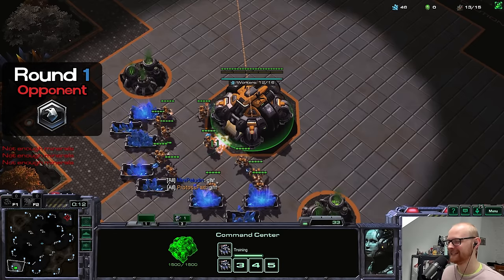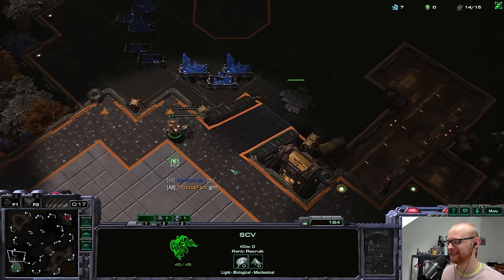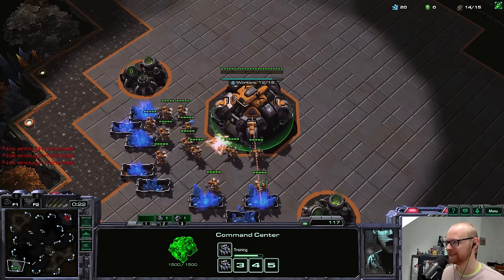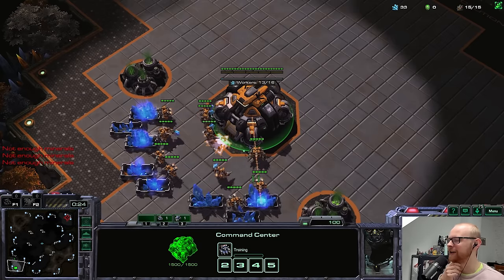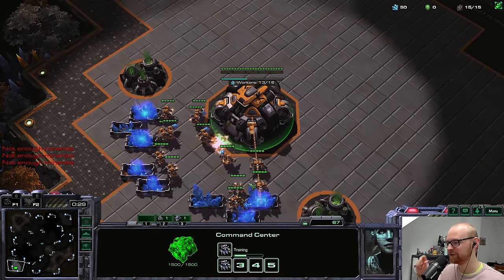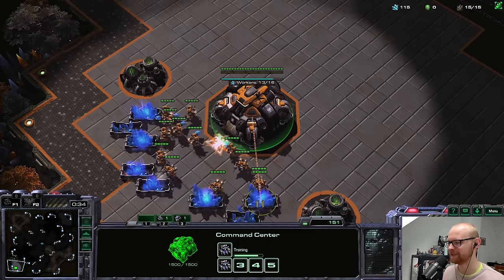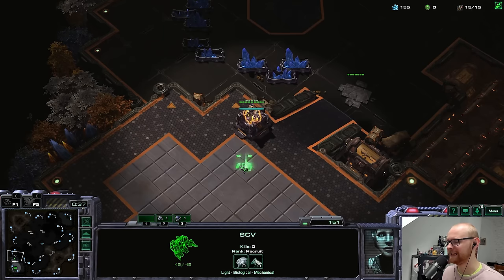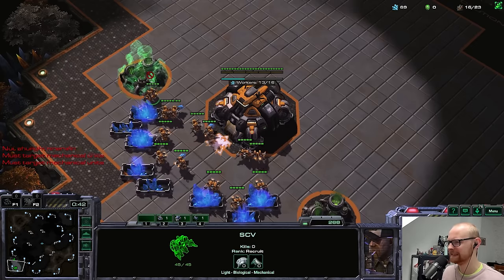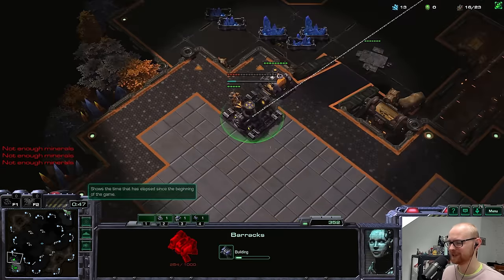I considered making this a no-macro-mechanics challenge in general, but I like experimenting with supply depot drop builds. In a previous video where I wasn't allowed to make more than one supply depot, I tried using the orbital's 'call down supply' to place the first depot faster, saving 100 minerals, which is pretty cool. So I'll do a similar build here.